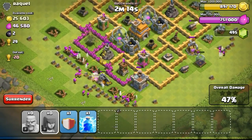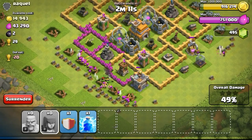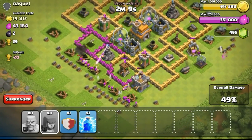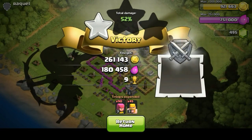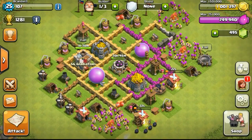I think this is the optimal area for my Town Hall level to be farming at. I'll be pushing up to low gold, maybe gold 3 for farming at Town Hall 7. Hopefully also pushing up to crystal, maybe even masters so that I could get gems — gems so that I could get the fourth builder, which will increase my upgrade speed.